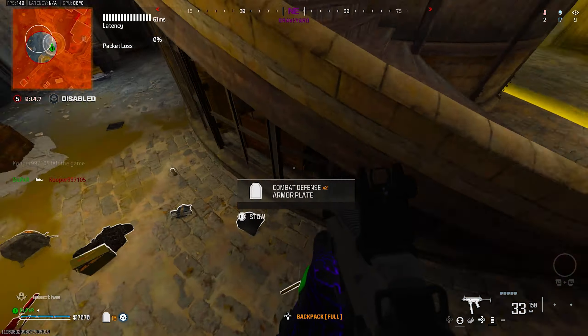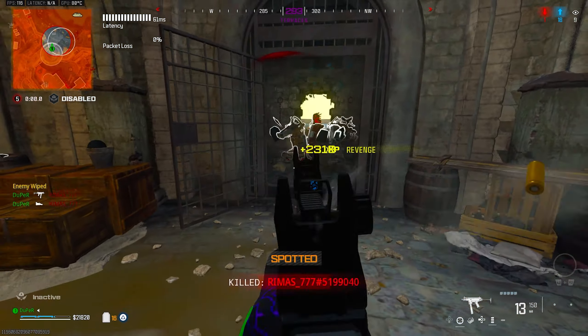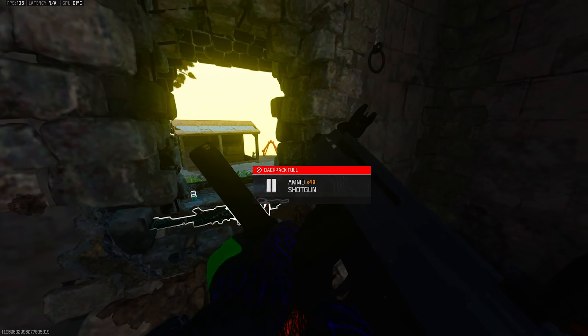Where's this last guy at? I hear him. Yep, there he is. GGs — had a bad start but we turned it around. And that's the final kill. Aim — more like aim assist. There he is, first.